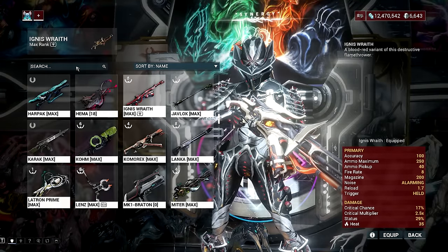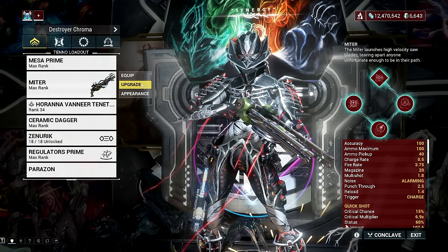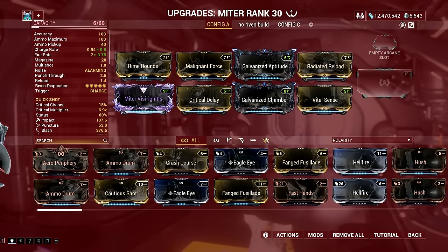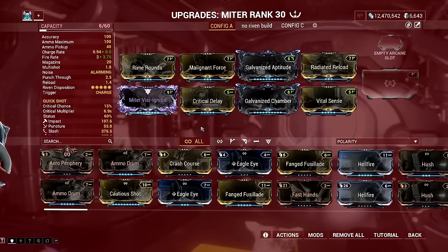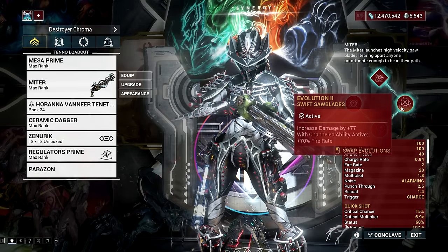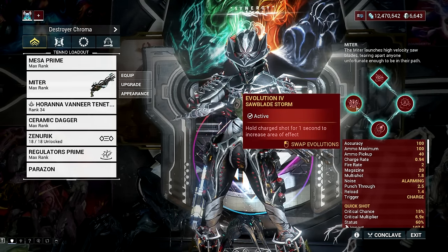Next, we have the Incarnon Mitre. This gun was only used for popping nullifier bubbles in the past with its Neutralizing Justice augment, but now the Mitre is devastating in its incarnon form — it lets you fire homing and bouncing heat damage explosives that melt multiple targets easily. The Mitre's main blueprint and components can be obtained from the dual boss Lech Krill and Captain Vor, while the incarnon adapter can be farmed in Steel Path Duviri Circuit on a weekly rotational basis.